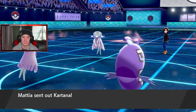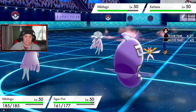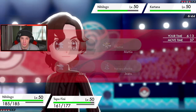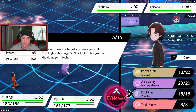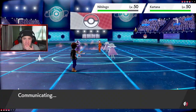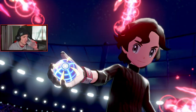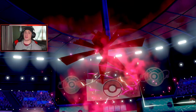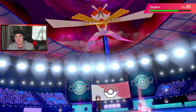Kartana is gonna come out — I might swap. I could Foul Play onto Kartana, since the higher the target's attack stat the more damage it deals. I'll Foul Play onto Kartana and Scald over on Nihilego. Dynamax coming out — he's gonna get Beast Boosted, which is kind of tough. Kartana with two Beast Boosts — getting a Beast Boost and it has speed, which is kind of scary.